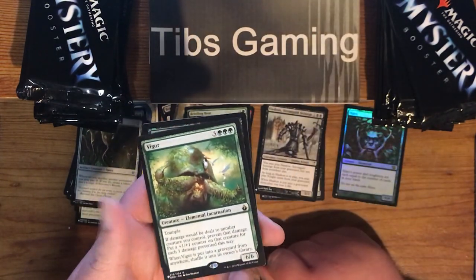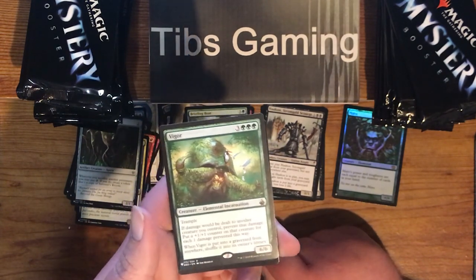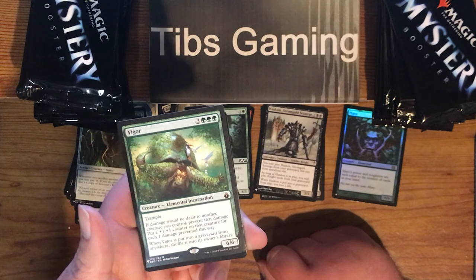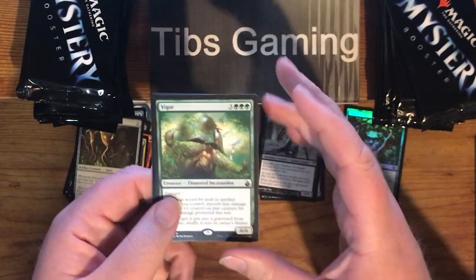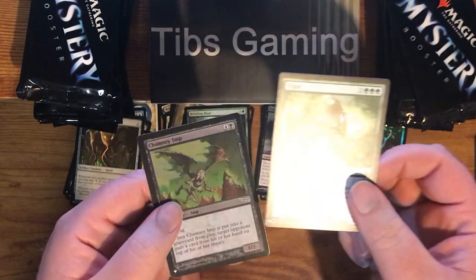Vigor — three green, three generic for a 6-6 Elemental Incarnation with Trample. If damage would be dealt to another creature you control, prevent that damage and put a plus one, plus one counter on that creature for each one damage prevented this way. And if Vigor is put into a graveyard from anywhere, shuffle it into its owner's library. That's fun — I think there's some combos with him.